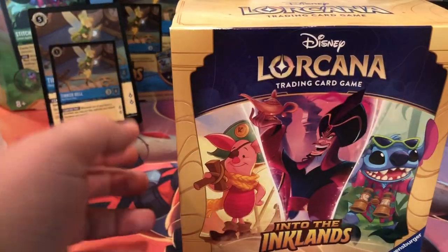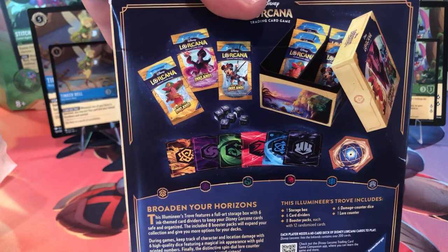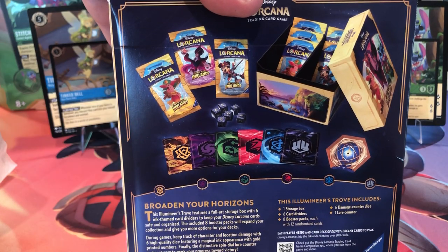Here's a recap on our holographics: Dalmatian Puppy, Genie, Bestow a Gift, and I Will Find My Way. No Enchanted — it's alright though. Now we're getting into the trove. Let's get it open. This is everything that's in the trove that they advertise.